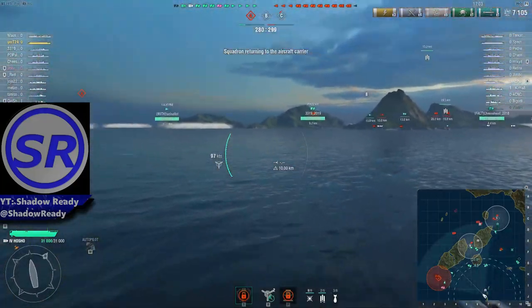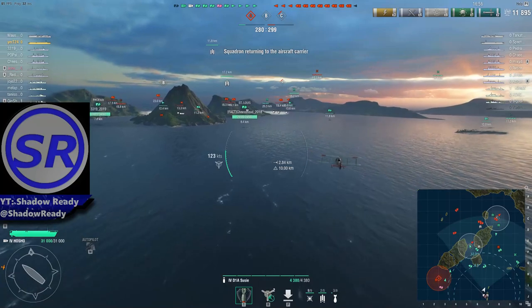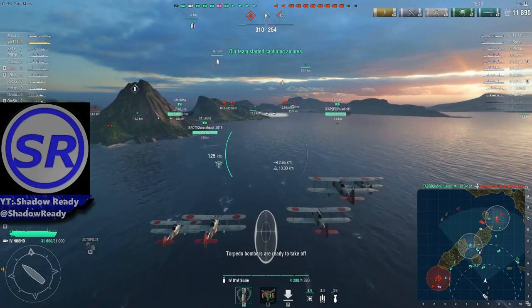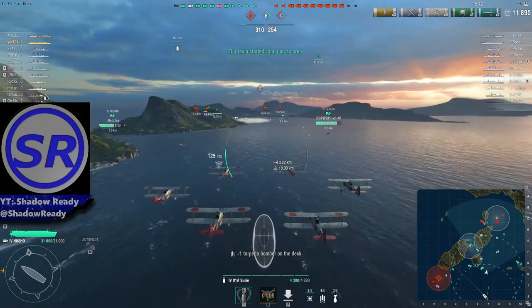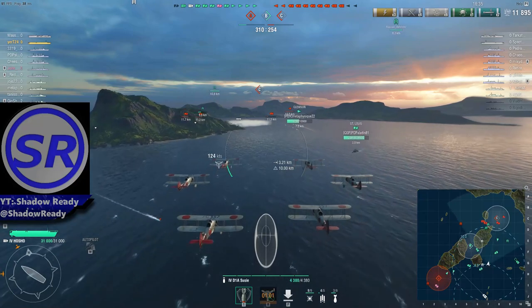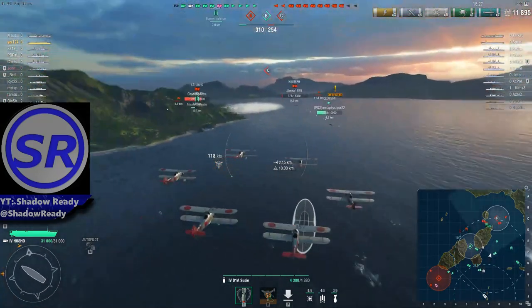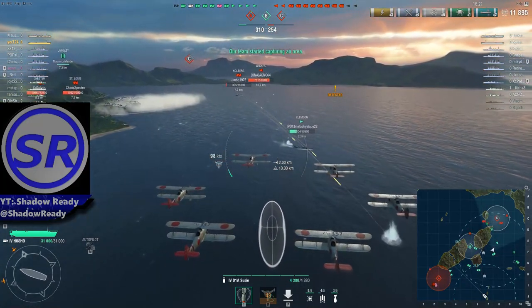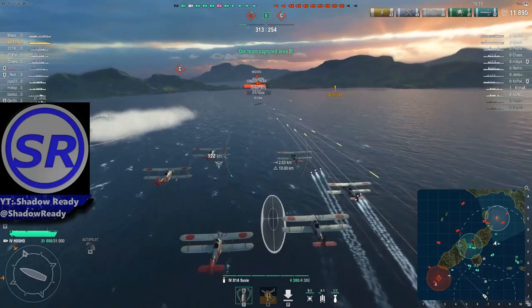We're going to take out our armor-piercing bombs now and go attack a cruiser. Let me know in the comments what you want to learn about carriers, because I'm still learning myself. Pro tip on Japanese carriers: you want to go from bow to stern — don't attack them broadside — because the reticle is pretty much the outline of a ship, and attacking lengthwise gives you a better chance at citadels.